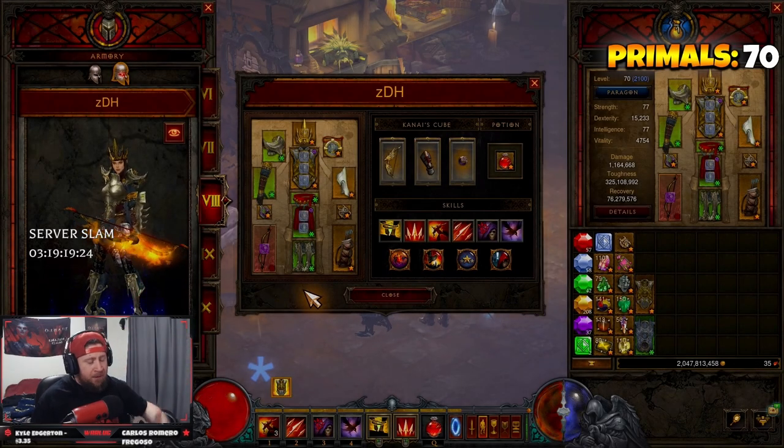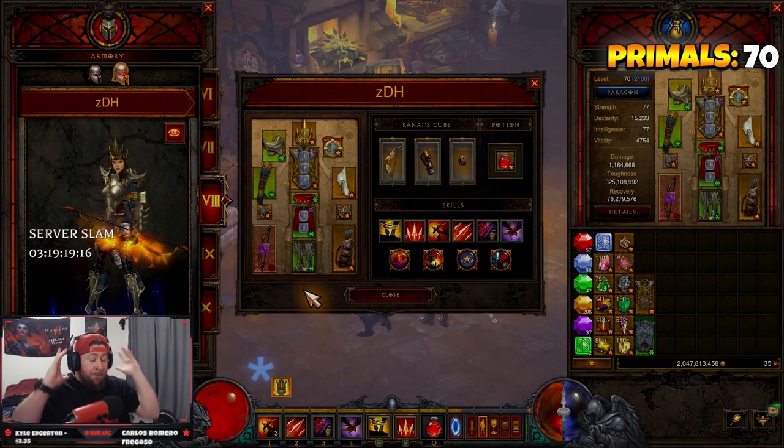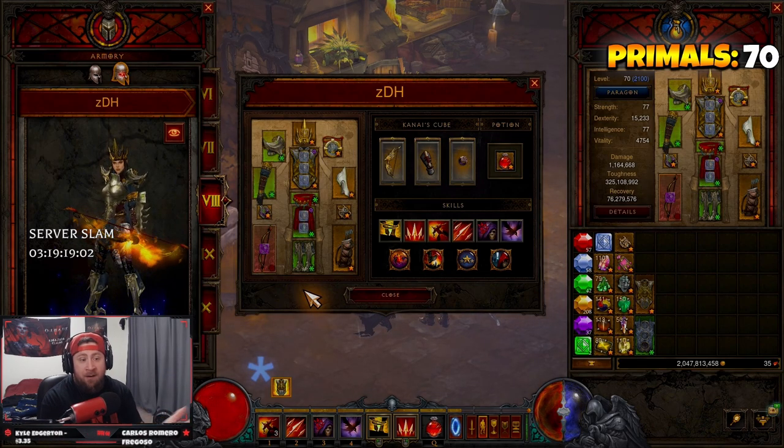What's up guys, welcome back to the channel. We're getting really close to server slam and the end of season 29, but my community as well as people on YouTube have really asked for a lot of pushing content. So I wanted to bring you my ZDH build for groups, pushing higher greater rifts. We're going to go over everything you need to play the build and showcase a GR 150.